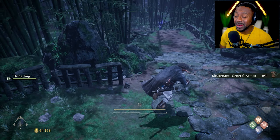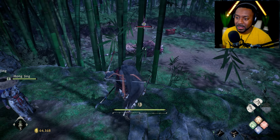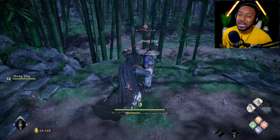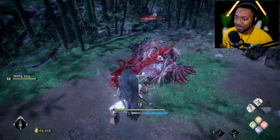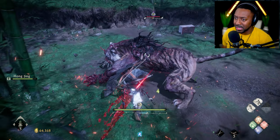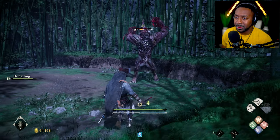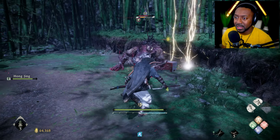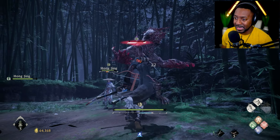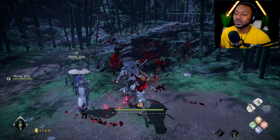The next thing I want to talk about is the deflecting system. Deflect or die is how it works in this game. You can do a regular attack, but deflect is where you dodge while the enemy is attacking you — dodge in that moment and you'll deflect the attack. You can also block, but I wouldn't recommend it. Just deflect. As you're deflecting and hitting the monster, you'll notice a bar building up — it has a Sekiro vibe to it. When that bar fills up, the enemy gets staggered. In that moment, press triangle for a big attack, and you can kill it or do a lot of damage.